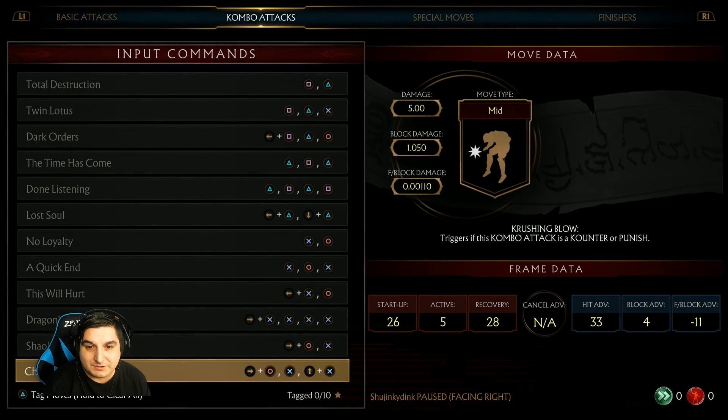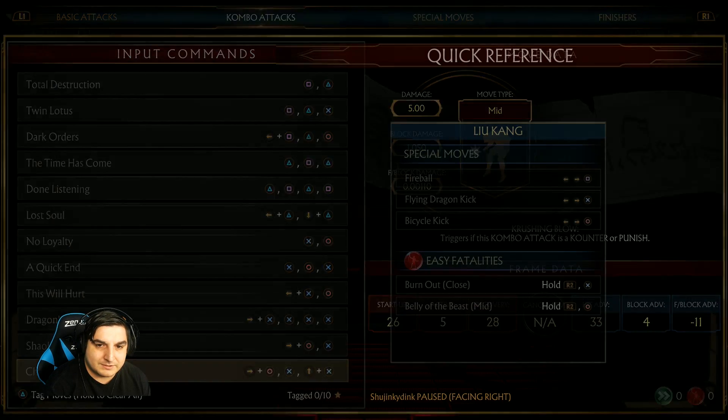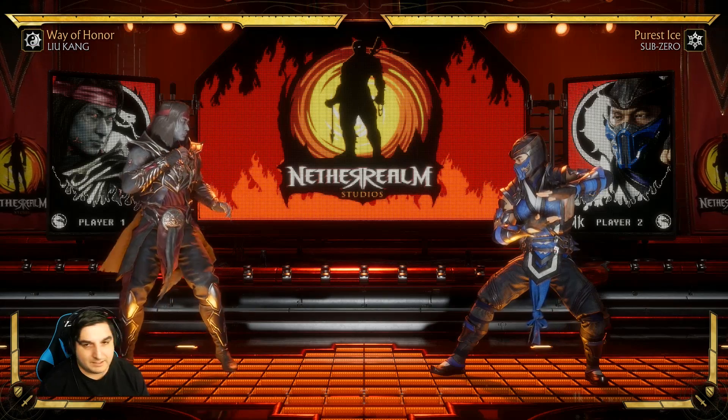To find frame data, you just go to your moves list and it says right along the bottom: frame data. Look at that, all nice and shiny. So today we're going to go over startup frames, hit advantage, and block advantage. I know it's not exactly in the order they have it here, but I think those are some pretty important things.